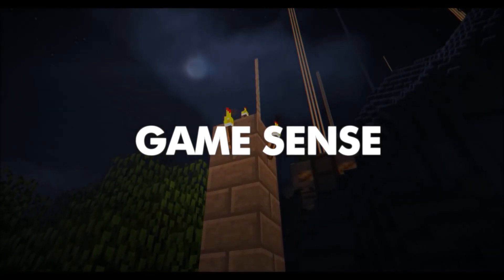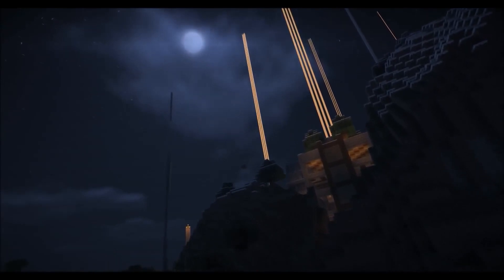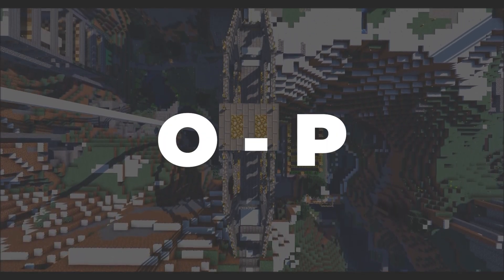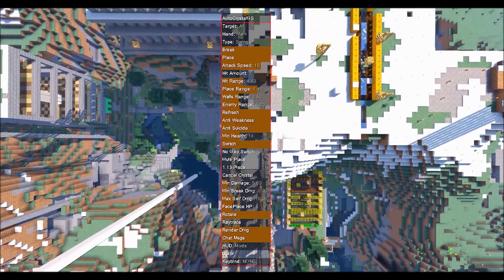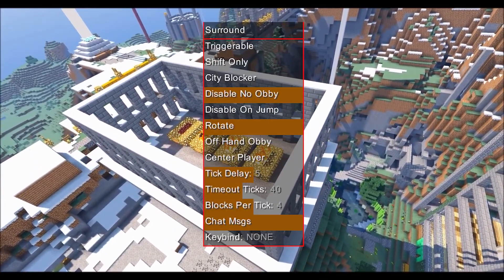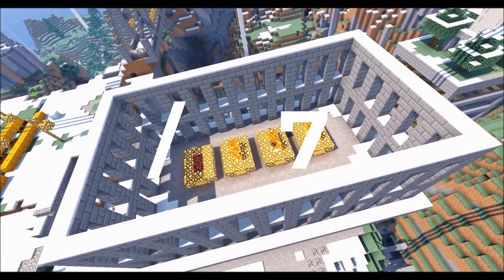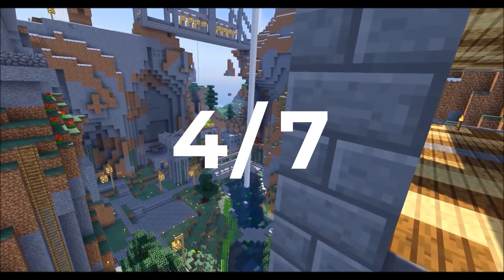Client Number 2: Game Sense Client. This is a free and open-source client on GitHub. I've heard a lot of people saying it lacks features but in my opinion the few hacks it does have are really well made. To open the GUI press O or P. Crystal Aura: this module has the most options and when configured correctly it can be very powerful — 6 out of 7. Auto Surround: this feature is amazing — 6 out of 7. Auto Trap: works but can be buggy if a player isn't centred on a block — 4 out of 7. Hole ESP: looks good and works well — 4 out of 7.